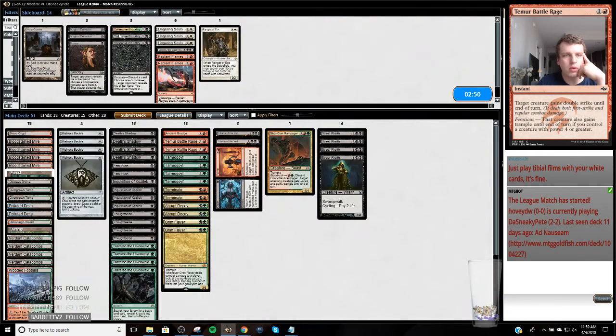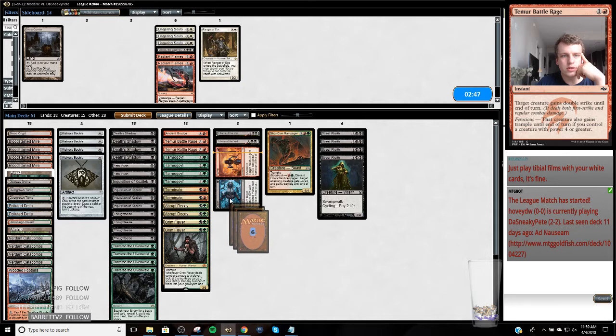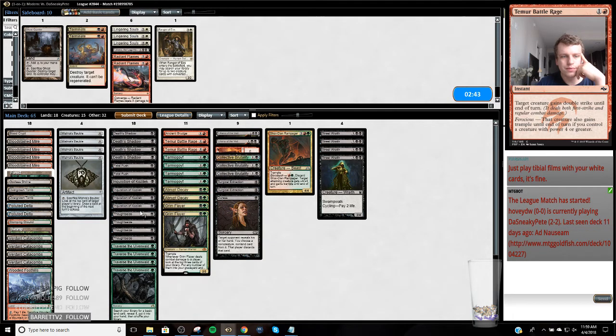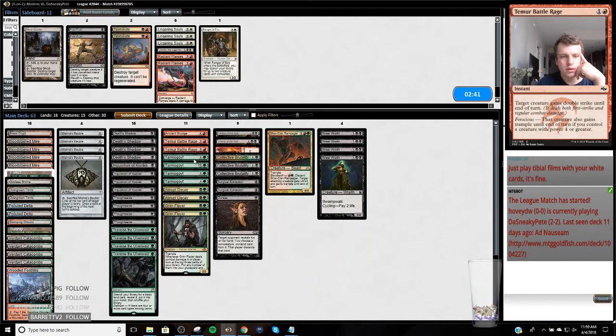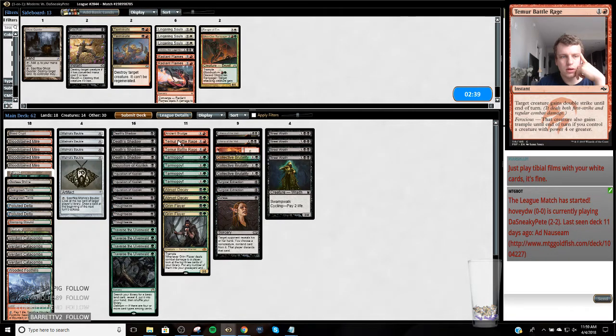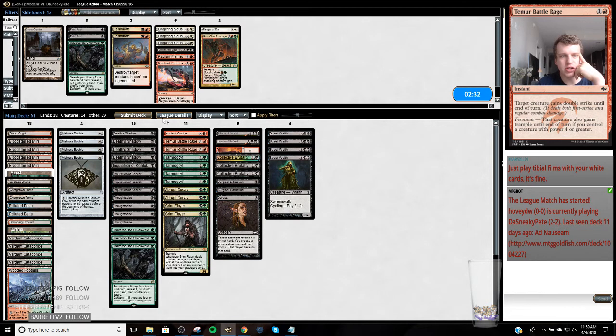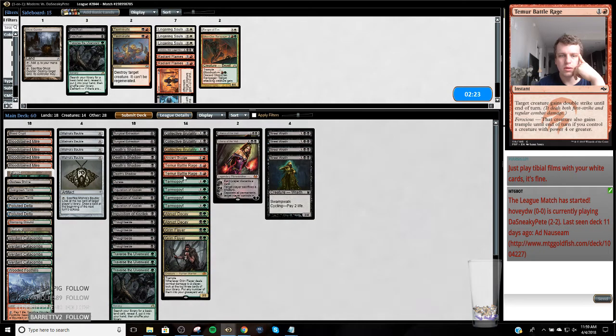So here I want my Grudge, Brutalities and Surgicals - I don't want all of this removal. I don't think I need the Battle Rages... actually I'll keep the Battle Rages in, because Battle Rage interacts pretty favorably with the Double Strike. We're going to go like this, and hopefully we dodge a Ley Line.